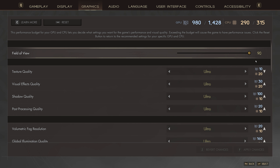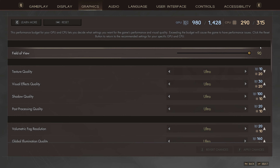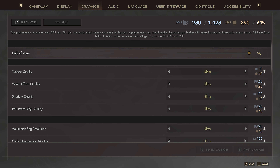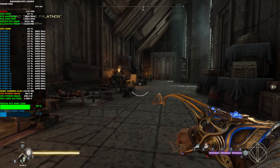Field of view is at 90, and I like the way they've got a budgeting system with the settings. With the i9-13900K you get 315 and with the RTX 4090 you get 1428. As long as your chosen settings are within these budgets, the game devs are basically saying your hardware should be able to handle them. Everything is well within budget, so I should have a good experience.